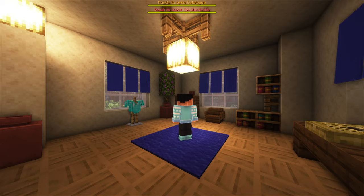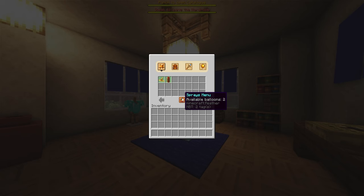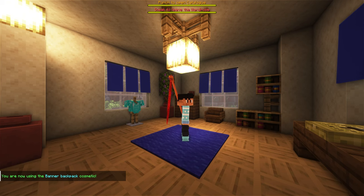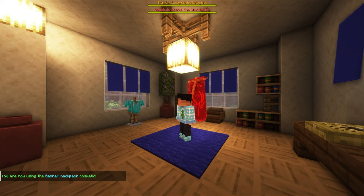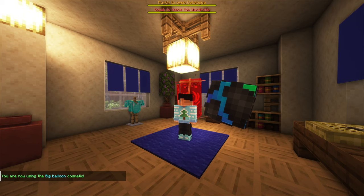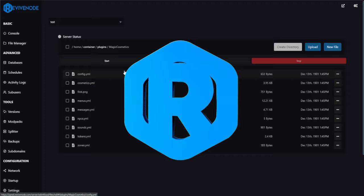There's a boss bar on top showing 'punch to open catalog, sneak to leave the wardrobe.' If I sneak it puts me back into perspective exactly where we set it up. Entering again, here's that perspective — I can't move my camera but I can see my player. If I punch or left-click, I can see all the cosmetics and enable or disable them right from the menu. The balloon also works exactly where we set it up. This is an NPC showcasing you — it looks amazing.